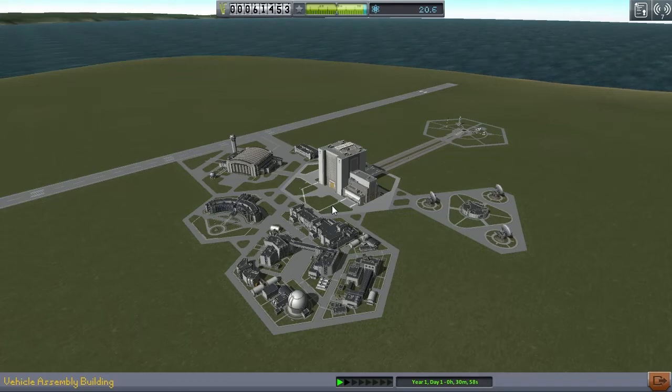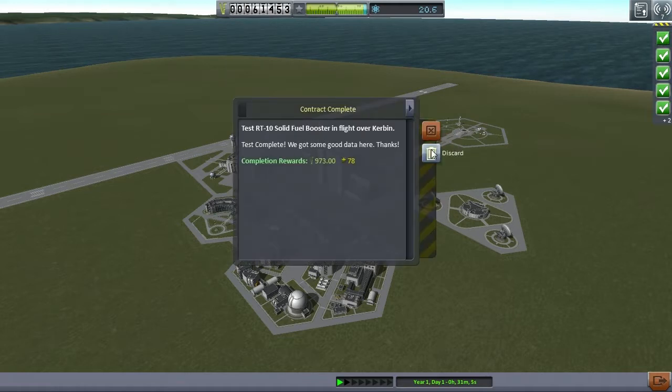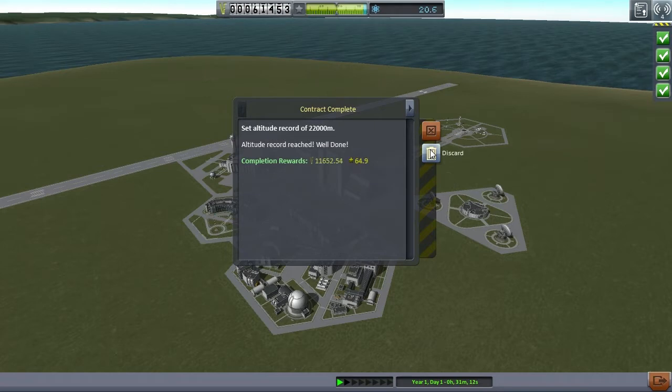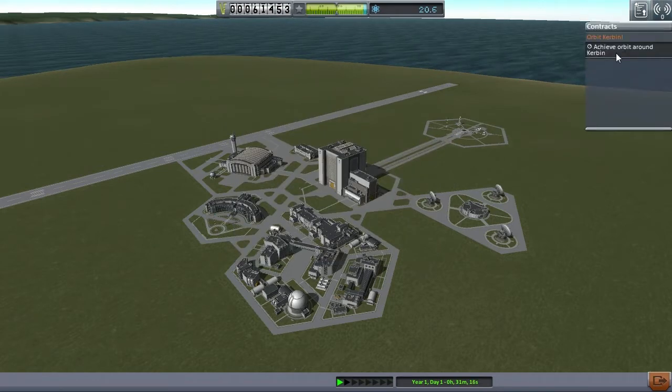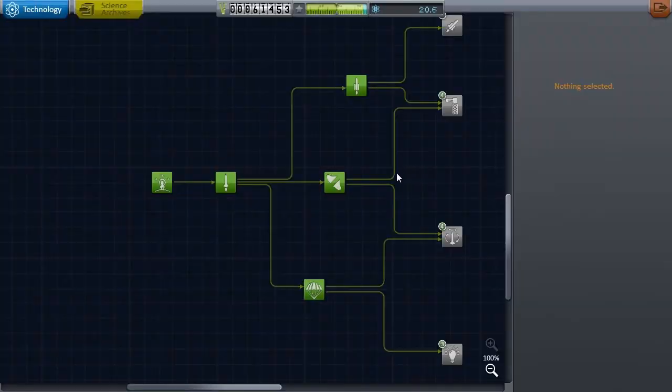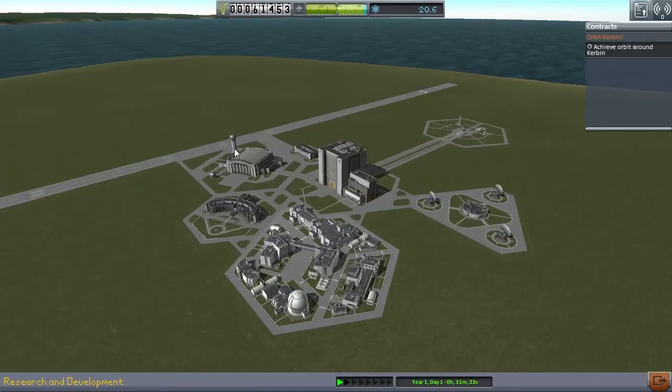Hey guys, welcome back to Kerbal Space Programme. Last time we were making a pretty shoddy attempt at doing all these test programs, leaving us in a place where we didn't actually make it up to orbit, which is a little bit rubbish. Our only contract left right now is to achieve a stable orbit. I'm fairly sure given the science we've got that we can do that relatively easily.